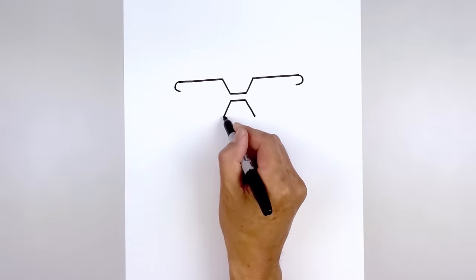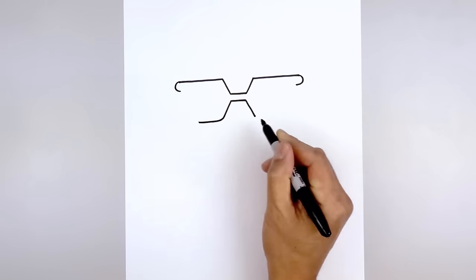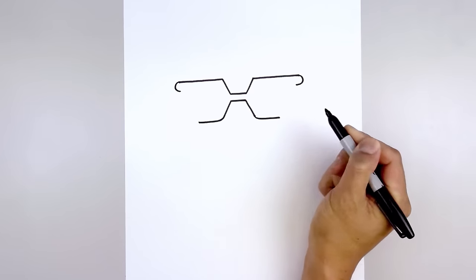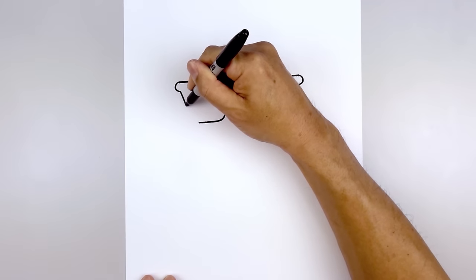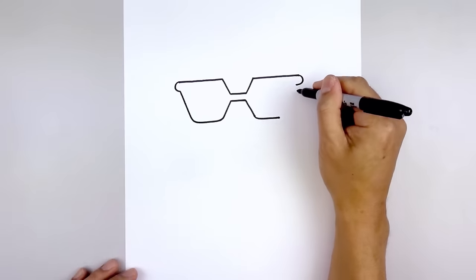Let's round out the inside corner and pull that straight out with a short line. Let's go back up to the top, draw a straight angle line coming down. I'm just going to round out the outside corner, come down first and then round this out and pull that in. Let's do the same thing on the right.